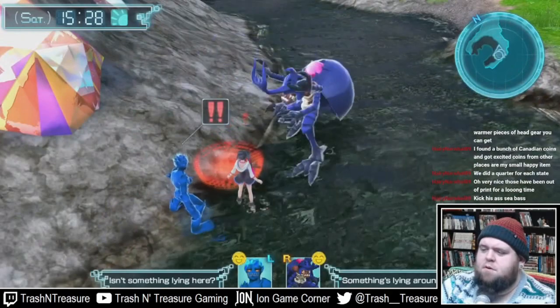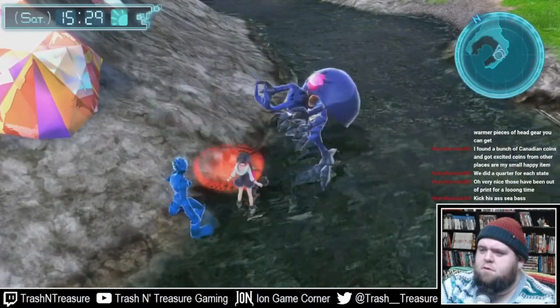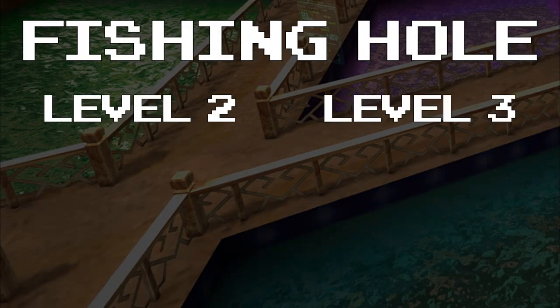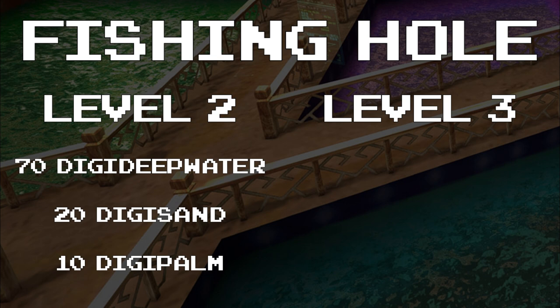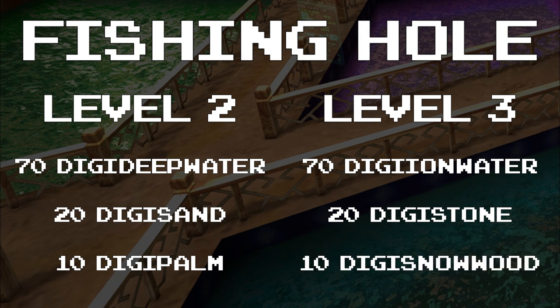Regardless of whether you've upgraded your Material Mining abilities, we are now going to start gathering material. Next, we're going to use those materials to upgrade the Fishing Hole to Level 3 via the Builders. This is going to require 70 Digi Deepwater, 20 Digi Sands, 10 Digi Palms to upgrade to Level 2, and then 70 Digi Ion Water, 20 Digi Stone, 10 Digi Snowwood to upgrade to Fishing Hole Level 3.